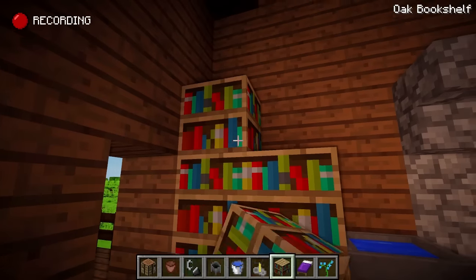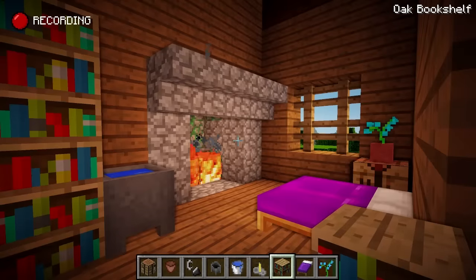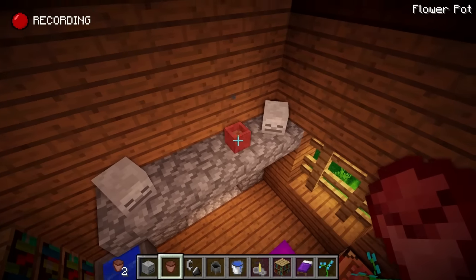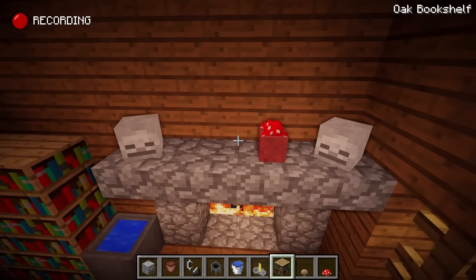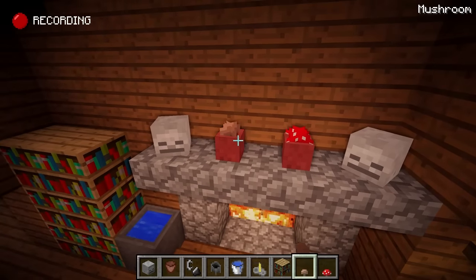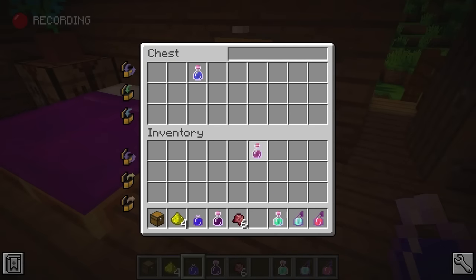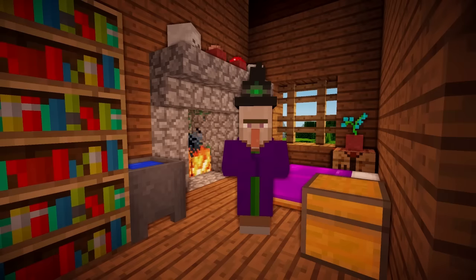Let's also put a nice bookshelf in here for our witch to read. And I think a witch would keep skulls around her cabin. And instead of flowers in these pots, I'm going to put mushrooms, because she's just quirky like that. Now one final thing I think she would have in here is a chest - and in this chest I think there should be lots of potions for looting, some glowstone, and some fermented spider's eyes. So let me know in the comments what you think of my new and improved vanilla witch hut!